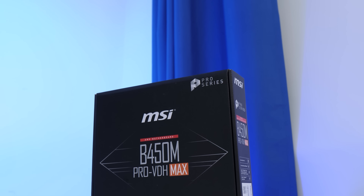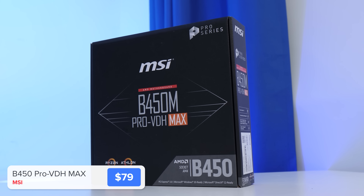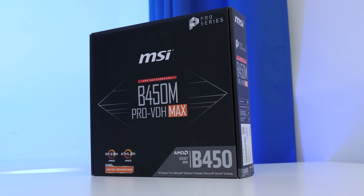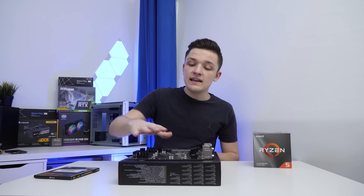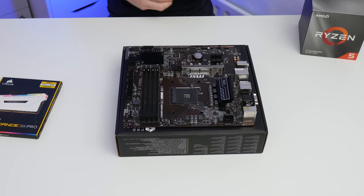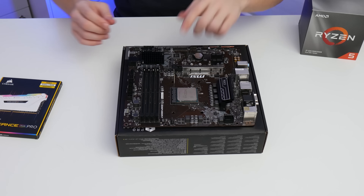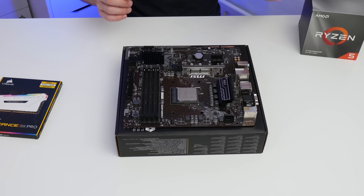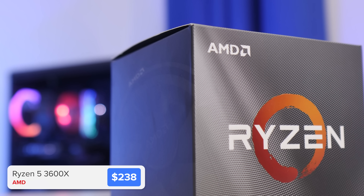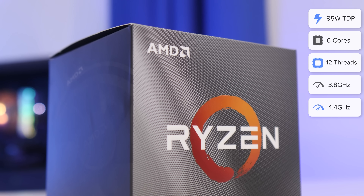The motherboard is MSI's B450 Pro VDH Max — it's not the first time I've used this board, and that will become apparent why in a moment. It's got all the features we need: four RAM DIMM slots, a Gen 3 PCIe slot, and support for M.2 SSDs. Most importantly, it can house our Ryzen 5 3600X CPU, which has a base clock of 3.6GHz boosting up to 4.2GHz with 6 cores and 12 threads, covering single and multi-threaded bases perfectly.